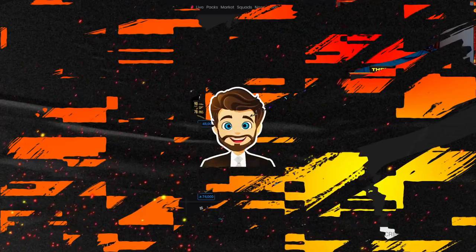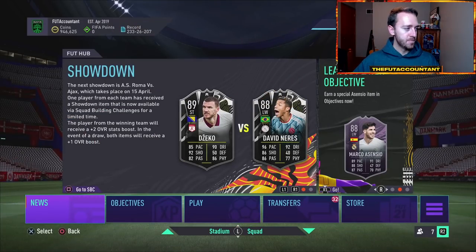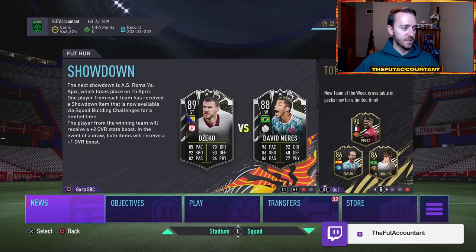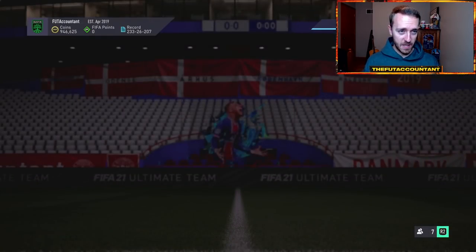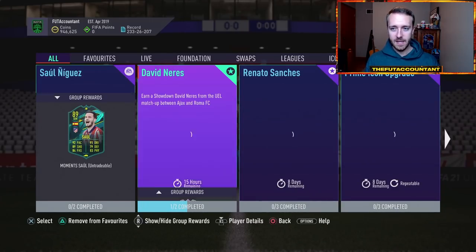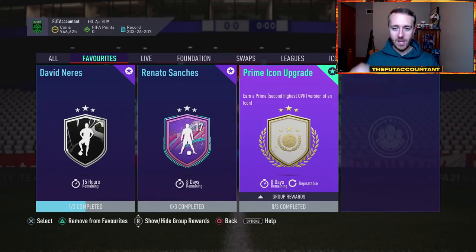EA actually timed this perfectly. I tweeted earlier today: masterclass by EA, dropping a cheap icon SBC repeatable before the biggest promo of the year, and after most people panic sold, so they already have their coins available to do the SBC. This Prime Icon SBC coincides perfectly with a coin drain heading into Team of the Season, ending right before that April 23rd date when Team of the Season is going to be released or announced.